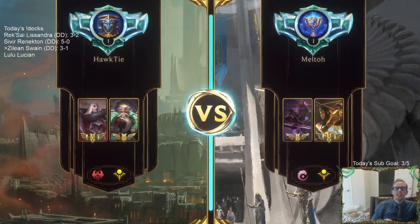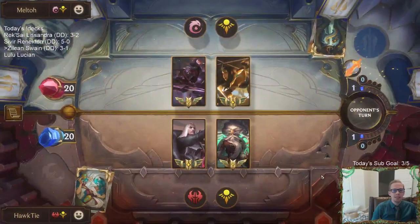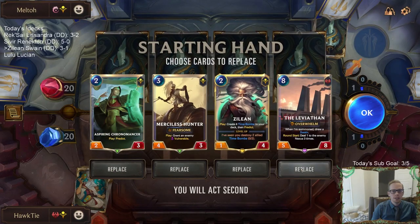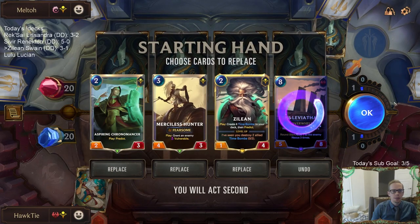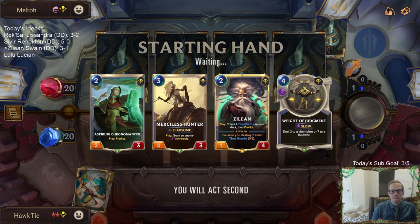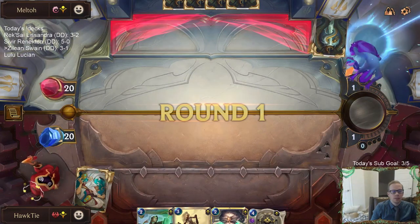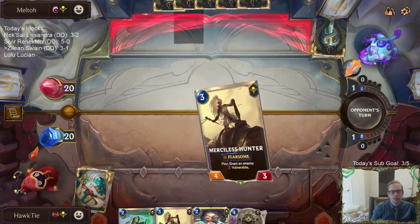Oh no — Sivir Zed! We gotta play against Sivir and the Spell Shield — this is going to be difficult. We'll send Leviathan back, keep Zilean. Weighted Judgment can kill a Ruin Runner if we get rid of the Spell Shield first. Time Bombs go underneath Spell Shields — they don't get rid of the Spell Shield, they just do the damage underneath, just like Blighted Ravine. Scrying Sands is a good Spell Shield remover. Unfortunately they have the attack token round three, so they got Zed on three and get to attack with Zed immediately.